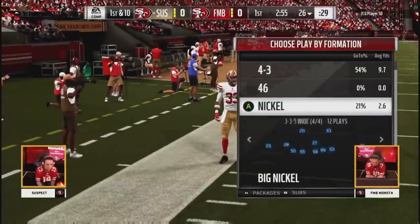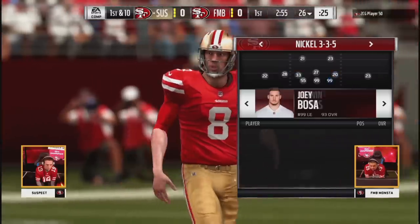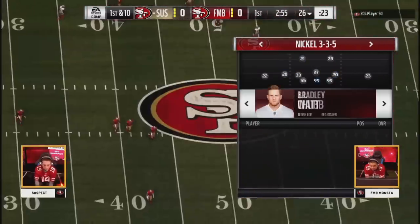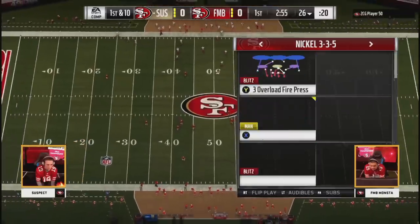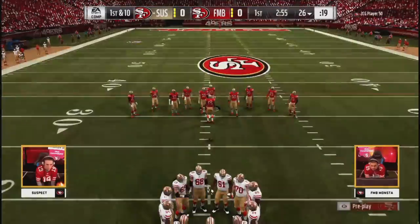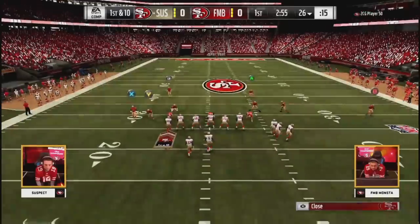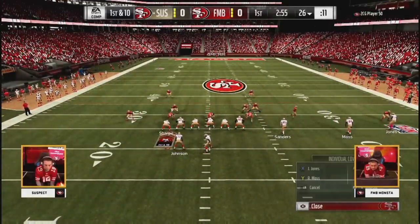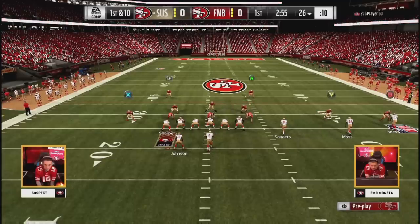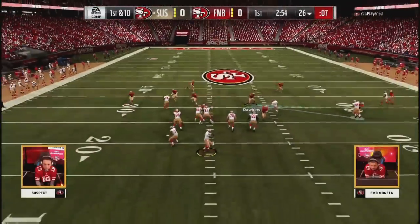And here we are again. Most players just can't punt — they can't. You're going for a coffin corner punt here and you end up forcing it out of bounds at the 26-yard line — just not enough lap time. You can really tell the people who practice their special teams and the players that don't. No harm done for Suspect — he gets it back, first and ten at the 26. His second time at the rock.